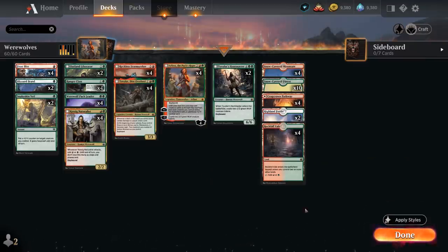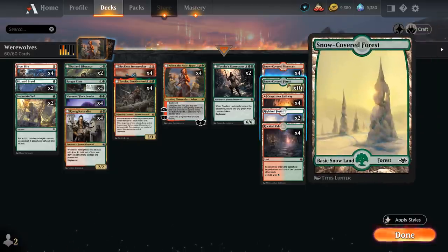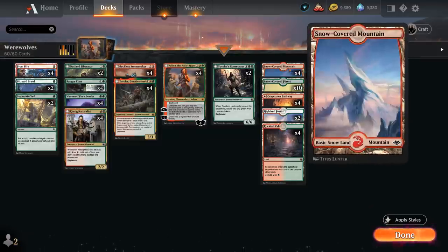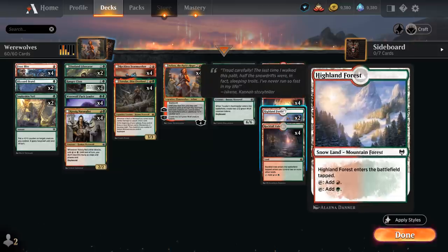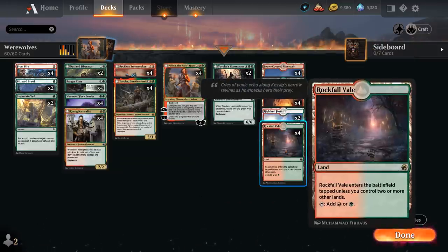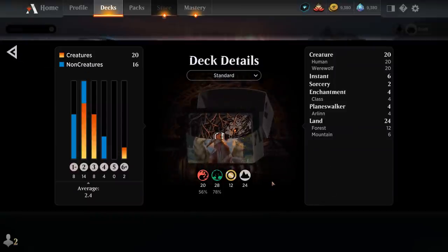The mana base does not include any creature lands — I started with Lair of the Hydra but eventually cut it since I didn't find myself activating it and wanted more snow-covered forests to enable Frostbite and Blizzard Brawl. The base includes 10 snow-covered forests, 4 snow-covered mountains, 2 copies of Highland Forest, 4 of the red-green Pathway, and 4 copies of Rockfall Veil — the new red-green dual land from Innistrad that enters tapped unless you control two or more other lands. That's our deck — let's jump into some games.